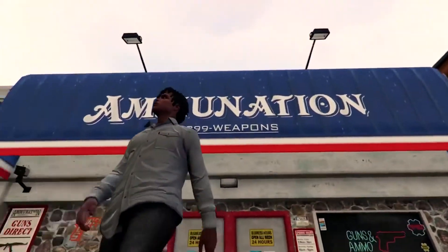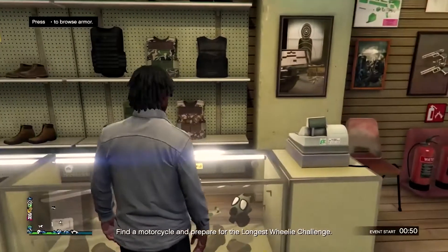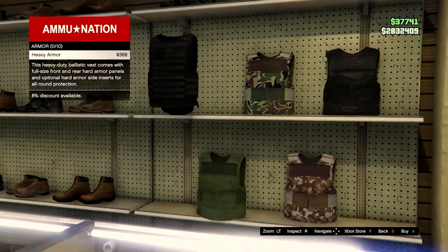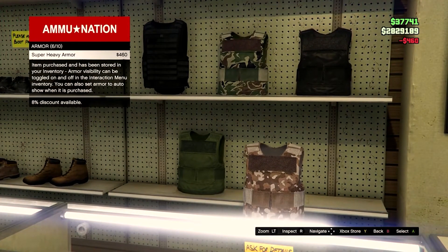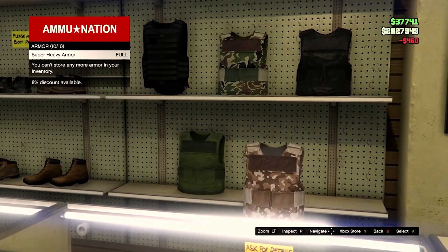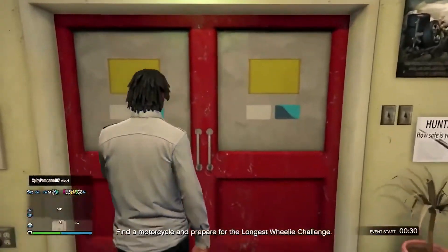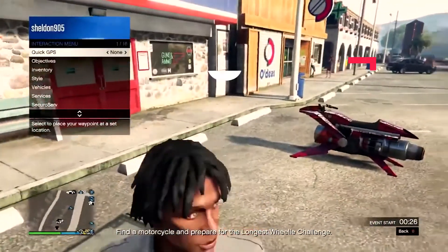Body armor is purchased at Ammu-Nation stores, and again this can be stored in your inventory and equipped when required. You can choose which type of body armor is displayed on your character, or not at all if you'd prefer not to interfere with your existing outfit — showing or hiding your armor doesn't affect the armor bar. Ammo is also sold at Ammu-Nation, and you can buy it through the inventory menu. Although there's a convenience charge added to the cost if you use this route, it's definitely worthwhile if you find yourself short on bullets during a firefight.